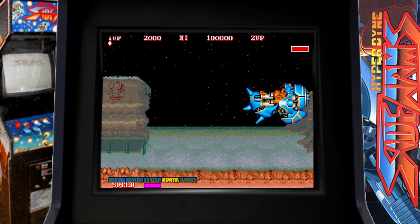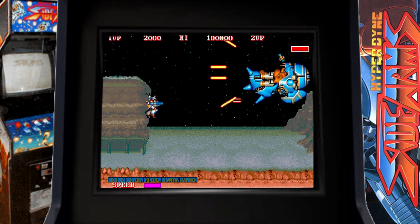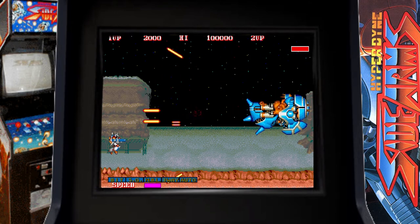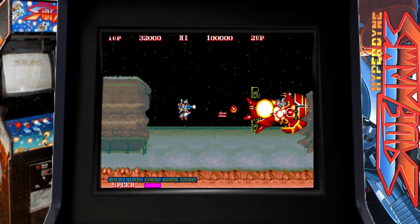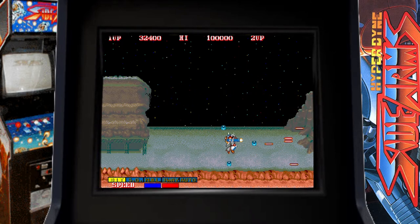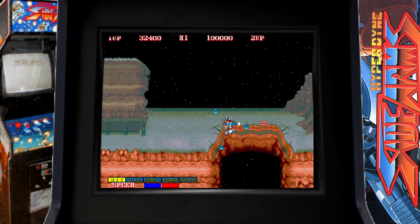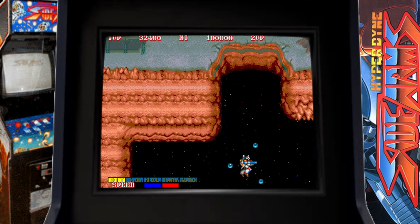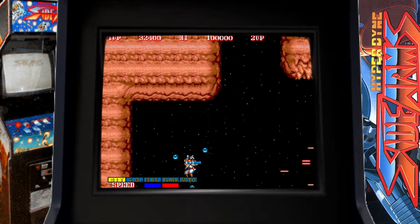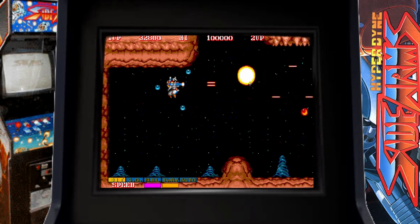So there we are — Side Arms, or Hyperdyne Side Arms — and this was pretty much as far as I could get. Destroyed the end-of-level boss, then you just go downwards and it all starts again, and it's a lot harder. Good job we can keep continuing with free money on the emulator.